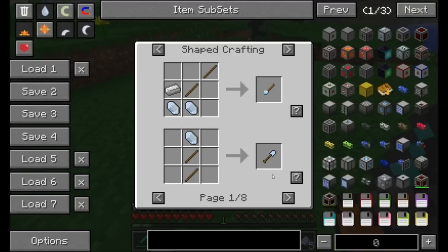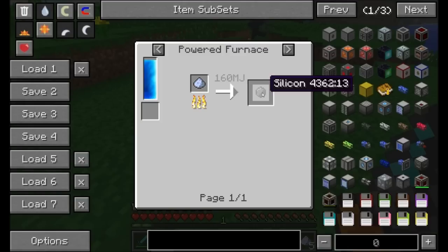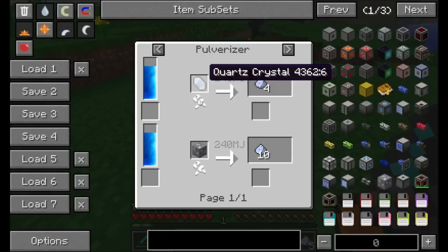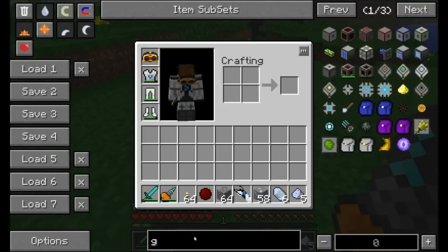Quartz crystals can be used to make a handful of tools — quartz shovels, hoes, swords, and so on. They also give you access to a bunch of advanced technology items. As for quartz dust, you can use it for some of the machines, quartz fiber cabling for transporting items, and you can smelt it into silicon for more advanced machines. You can also macerate quartz crystals to get four quartz dust per crystal.